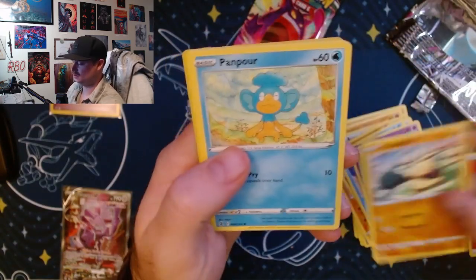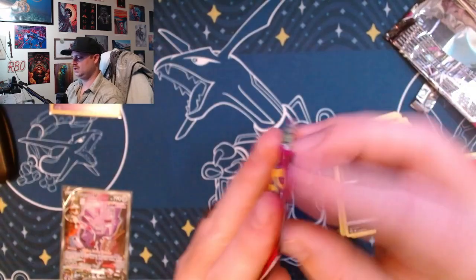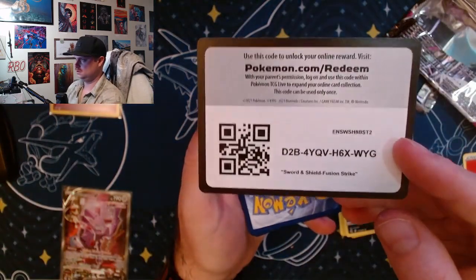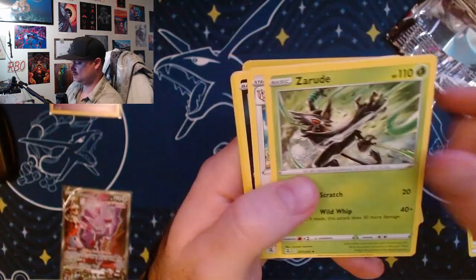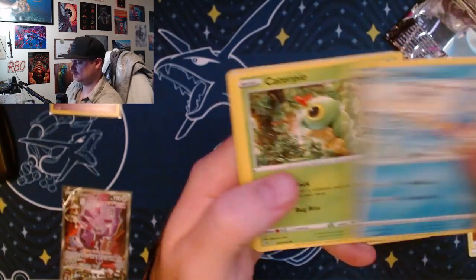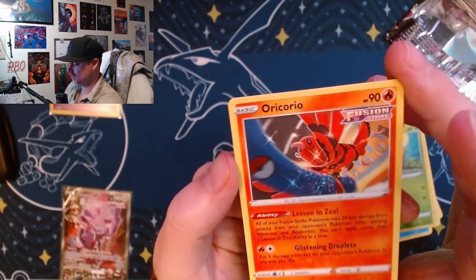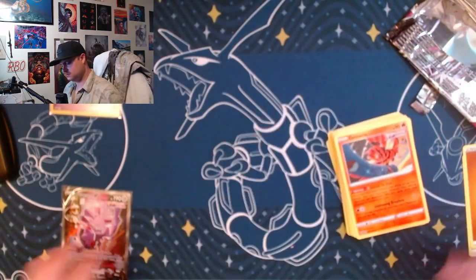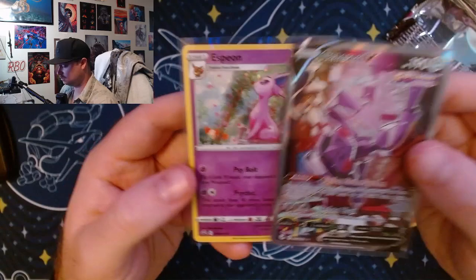Staryu, Meowth, and the last pack. Last pack we have Fighting Energy, Bellikitty — I like it — Caterpie, Eevee, Schilders Phantom, Cloakio. That's a mouthful. Only one pull and one decent promo card, still one to open.